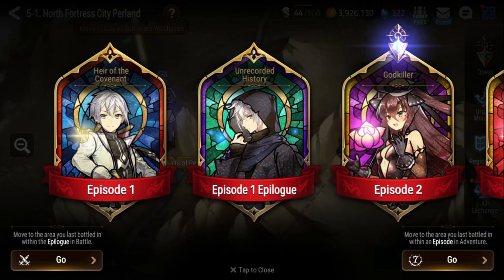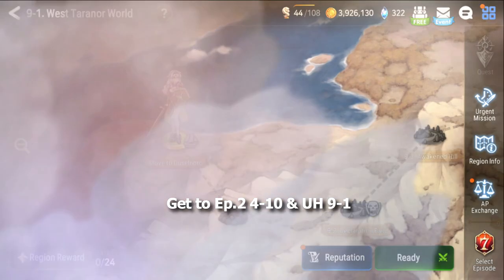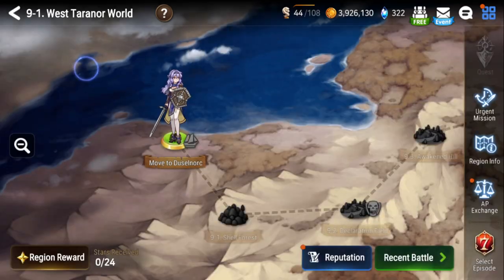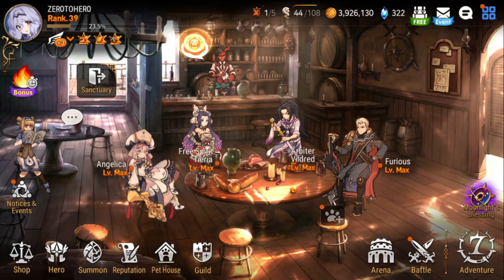Also in Unrecorded History, you're going to want to get to at least 9-1, because this is the area that sells Angelica's Catalysts in the AP Exchange Shop. Everyone else's Catalysts you can farm before 9-1, so if you get here you have access to all of them. I'm at about Chapter 7 right now in Unrecorded History. Going over to my Wyvern team, I'm going to go over the units one by one for you guys.